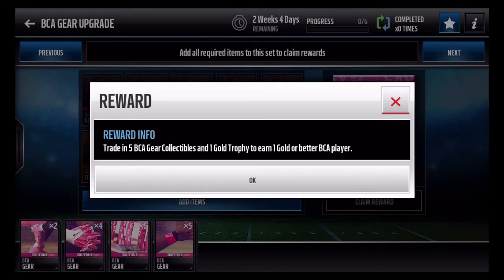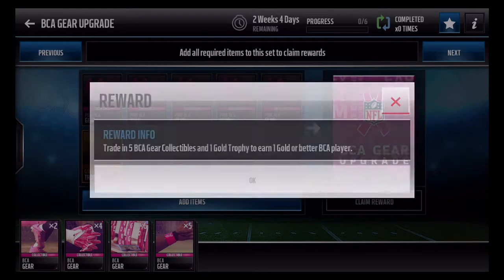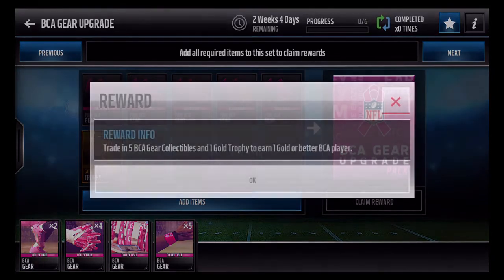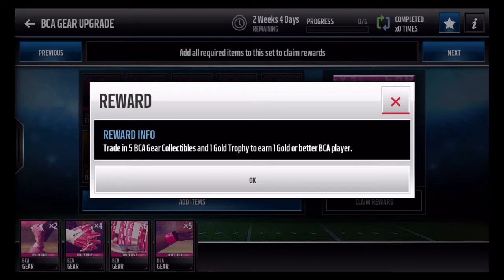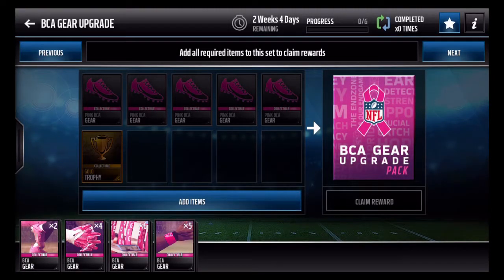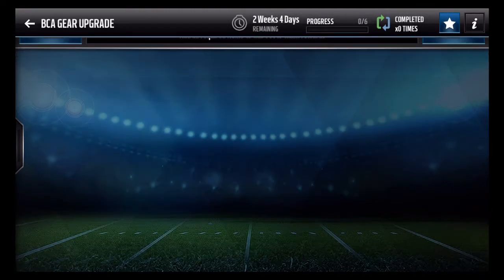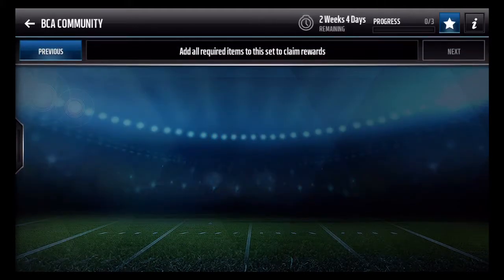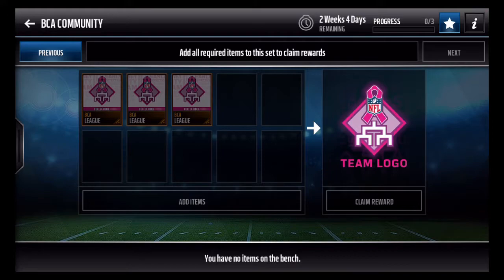This one is the BCA Gear Upgrade to earn one gold or better BCA player — this one I could get behind. A gold trophy is not too hard to come by for most people, so if you're trading in five gear collectibles and a gold trophy, that's a really good way to get a gold BCA player. I haven't personally done that one yet, but it's a good thing to be doing.